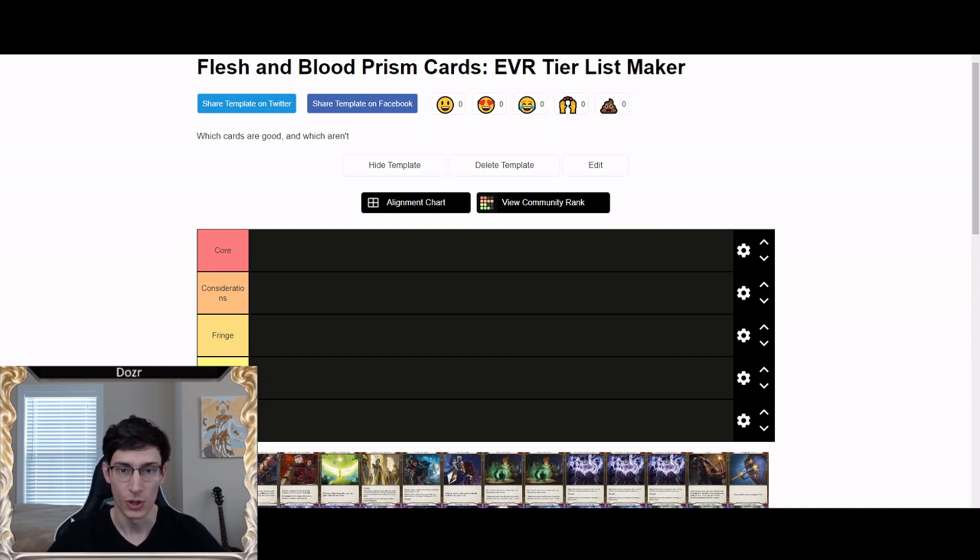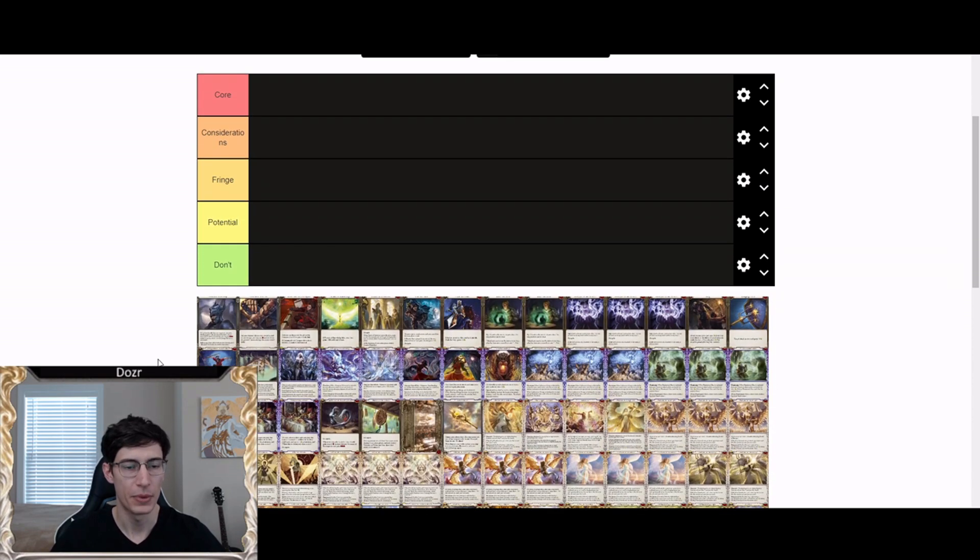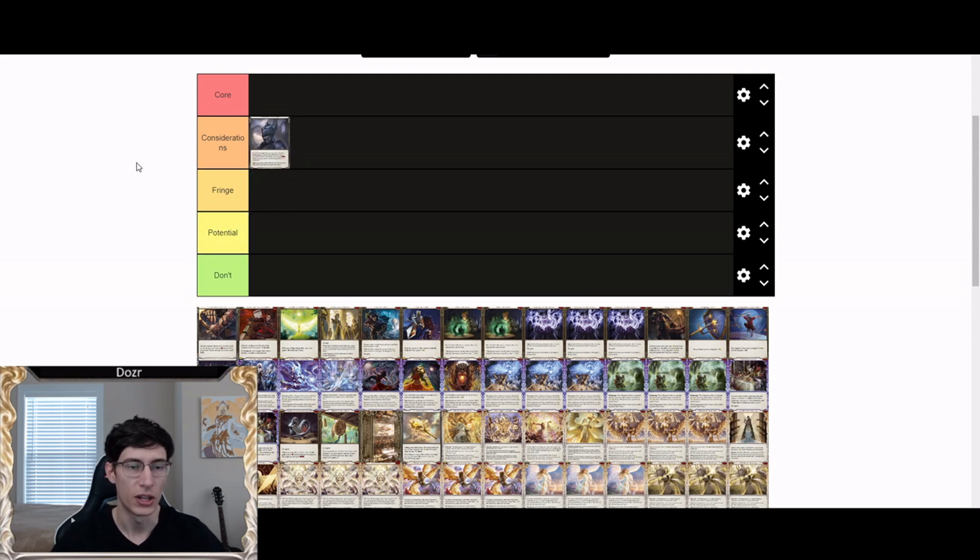Starting off we've got Arcanite Skullcap. It's a very good equipment that gives you access to block with its Battleworn ability and occasional Arcane Barrier. The thing about Skullcap is that you have to run it instead of other options, which is the main reason you wouldn't run it in every matchup. The Halo of Illumination is one of the best headpieces for Prism because of its ability to fill her soul and turn on explosive plays with Tome and Divinity.